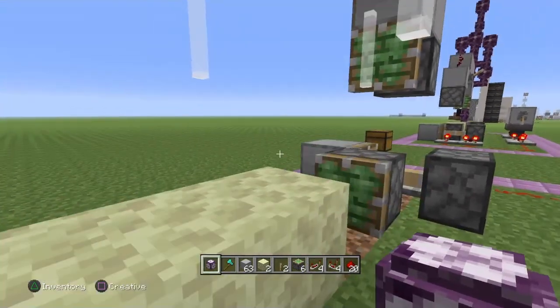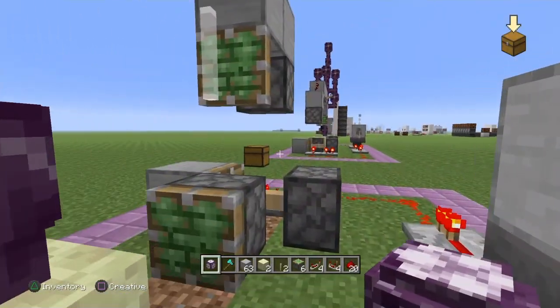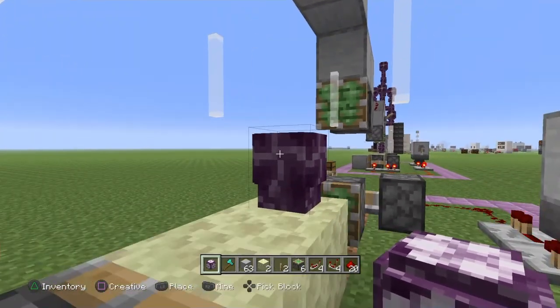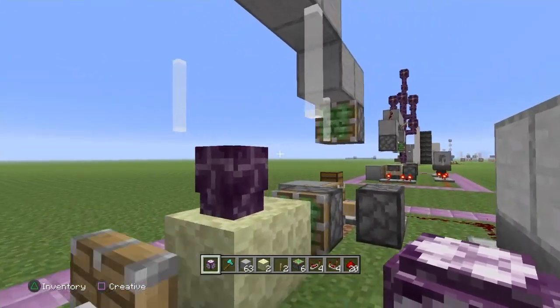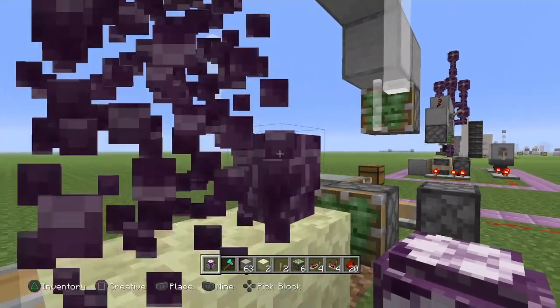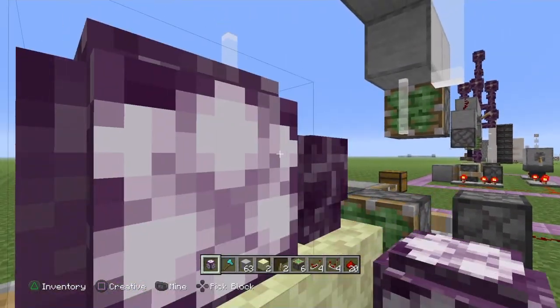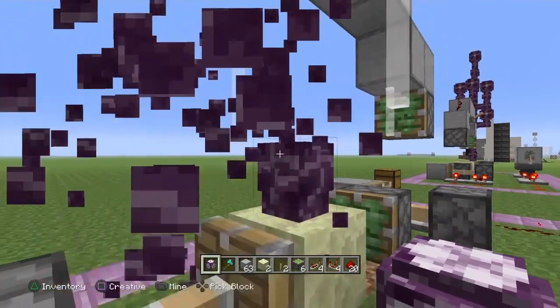Once you get yourself a decent collection, as I said before, you break that last flower, leave the last section of plant right there in that middle block, retract your pistons, and then just continuously place on this side — well, one side or the other. You see it grows instantly, the plant breaks, and you get your fruit. That simple, friends.